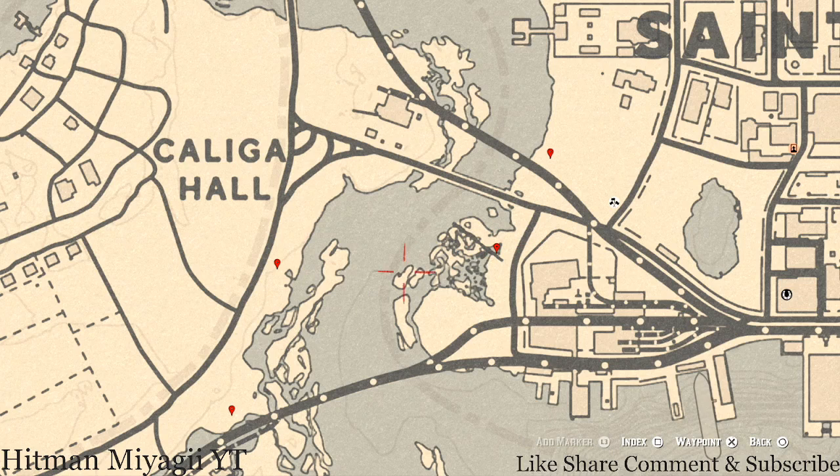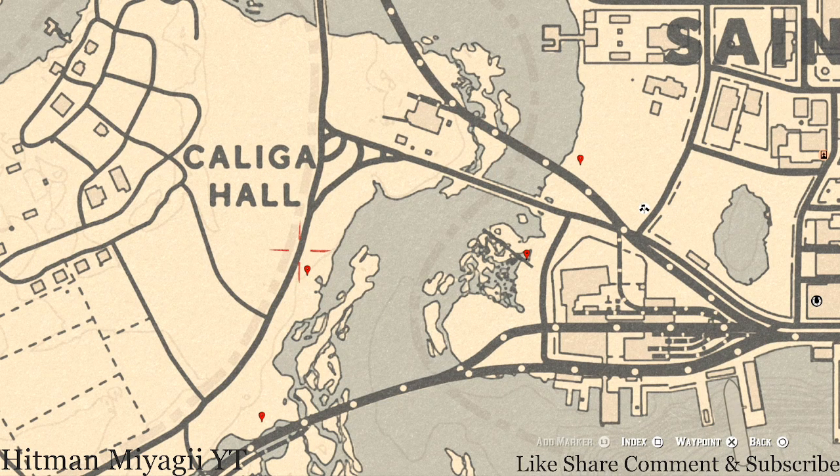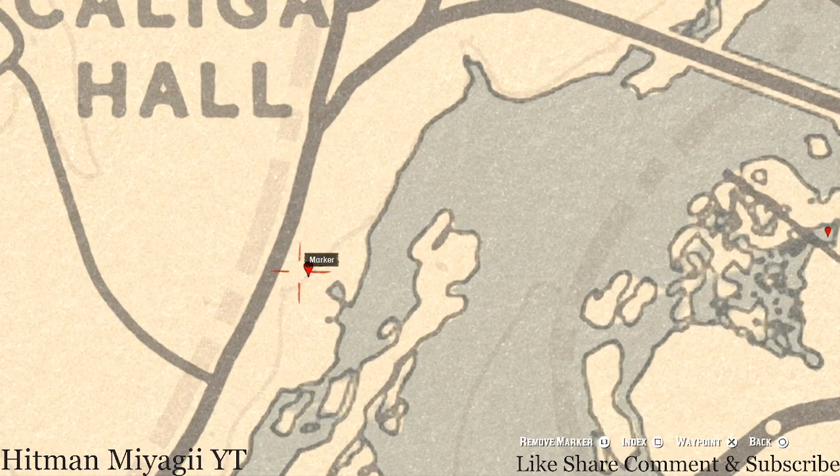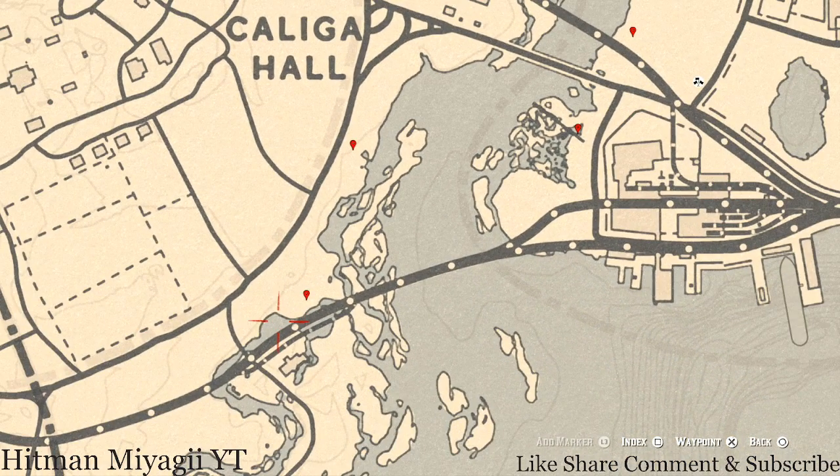Going across the water — or around on the land, which may be easier — right here at this location you guys will get a bird egg. This bird egg is a Spoonbill Egg and it's in a tree, so shoot it down with a varmint rifle or a bow using a small game arrow.